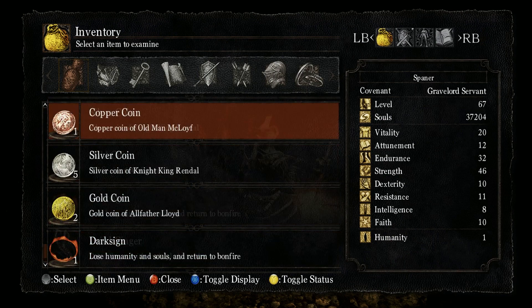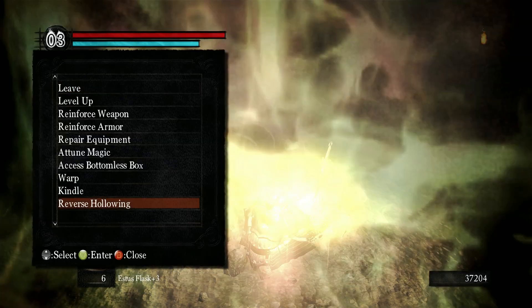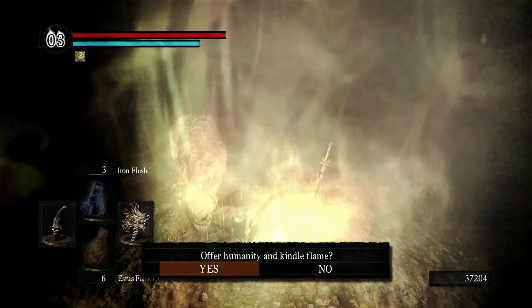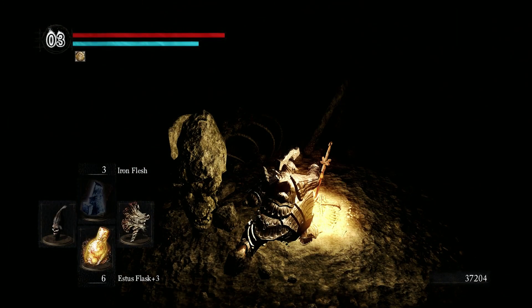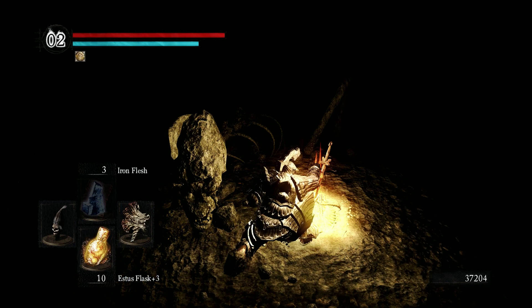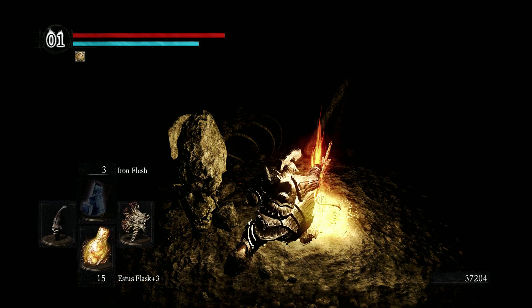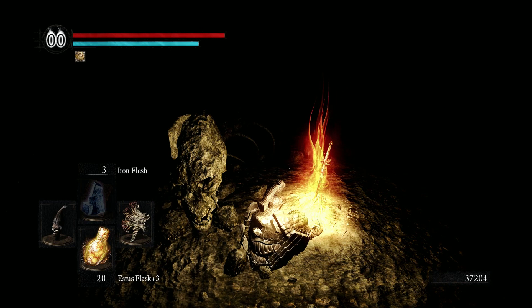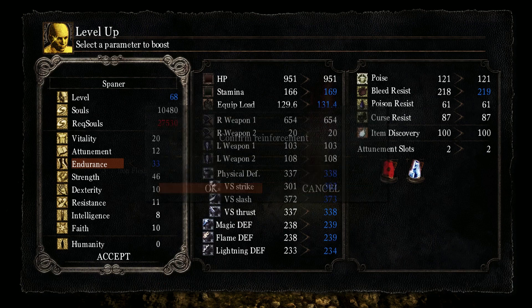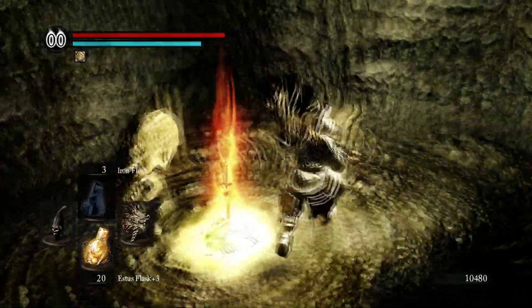Alright, let me use Twin Humanities and we'll start kindling these bonfires all the way. No, I wanted to Kindle — and one more. Perfect. Can I level up? I can. Let's add some Endurance now.